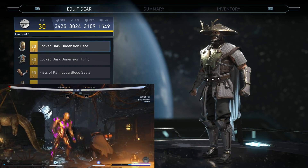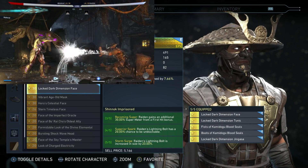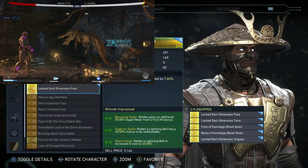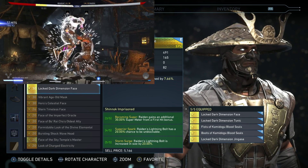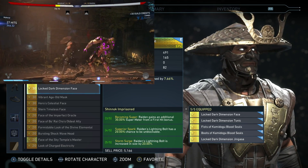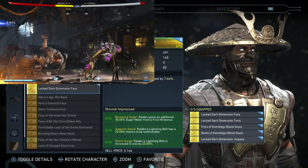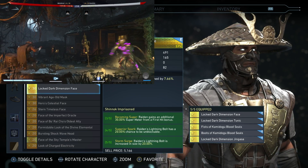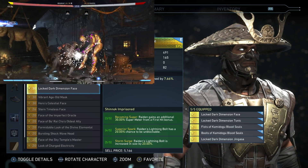Let me know in the comments what y'all think about it. The bonuses are exactly the same as the old five piece set but with different percentages. Three out of five: Raiden gains an additional 30% super meter from first hit. Four out of five: Raiden's lightning bolt has a 20% chance to be unblockable. And then Storm Surge: Raiden's lightning bolt damage is increased by 20%. I think three and four have bigger percentages — five didn't change at all.